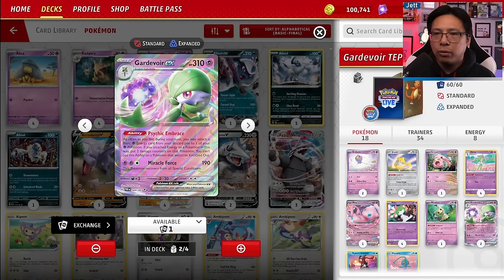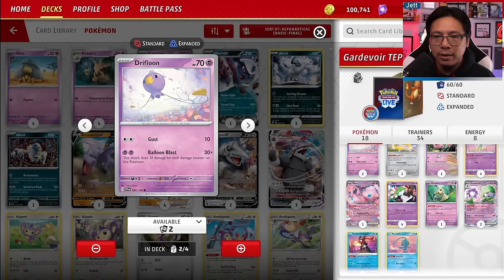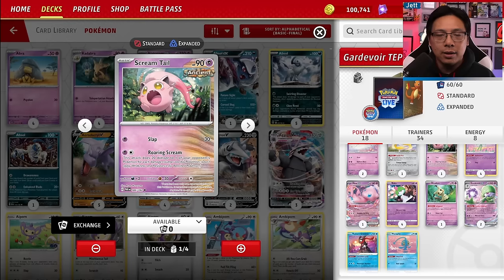I took out one Drifloon and made it two. Some competitive lists only run one, but I personally hated that — in my very first test match against Arceus Giratina they pulled out Lost City and sent it to the Lost Zone. If you're not running two Drifloon, you can squeeze in a Fluttermane or Klefki. Screamtail is new to this build and definitely gives you another heavy hitter and snipe option.